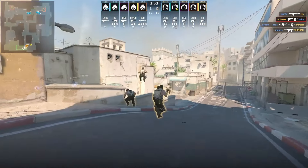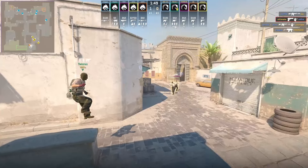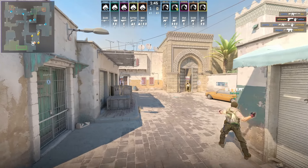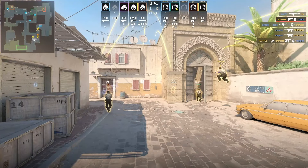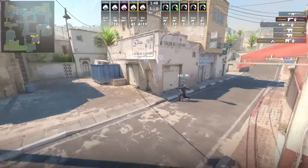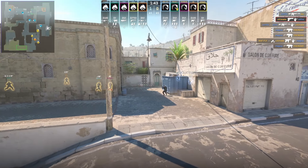Today I'm showing you a Team Liquid force buy tactic on Dust 2 that they also run on their buy rounds. This involves an early delayed take on long, and before they actually come out they already have a smoke set up so that when they come out long and take the engagement, they can just rush up long to A without having to stop to deploy their smokes.